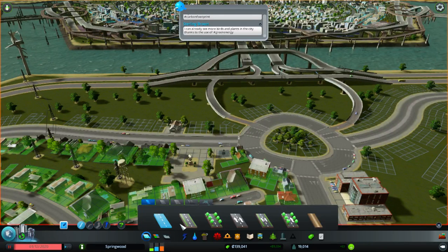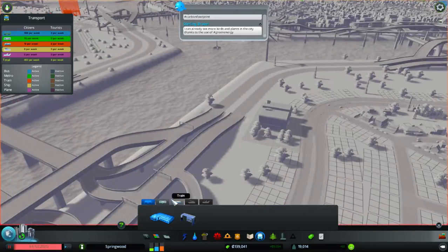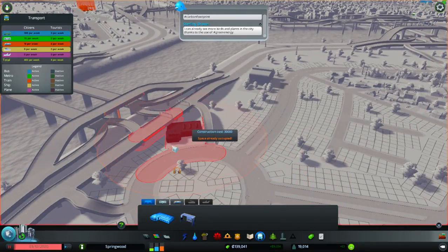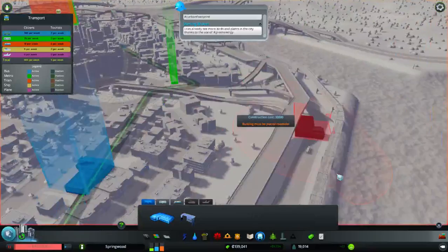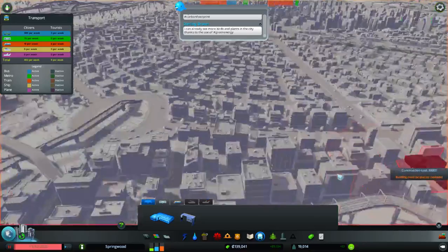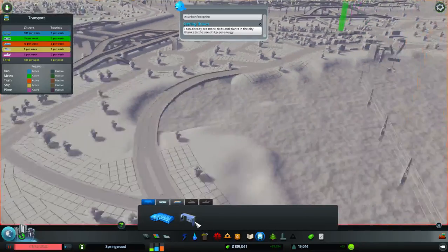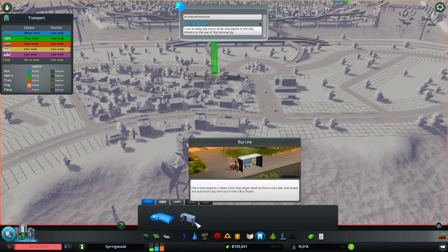I guess really the main thing we need to do here is put up a bus station somewhere around here, at least. Because the deal with bus stations is that we actually do have a number of them. I put one over here — you really do want more than one, because if you don't have more than one, your buses will take a large amount of time to get to where they need to be going.